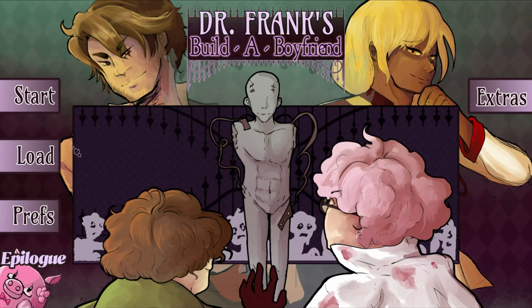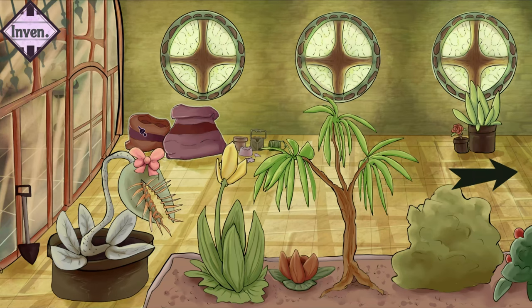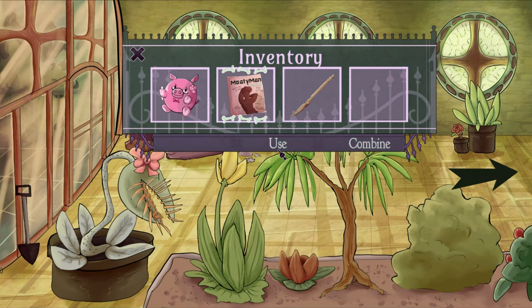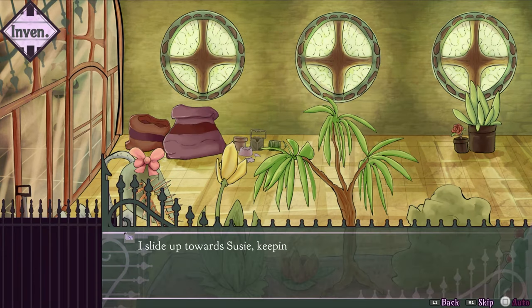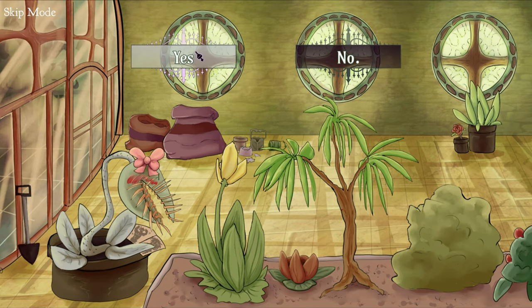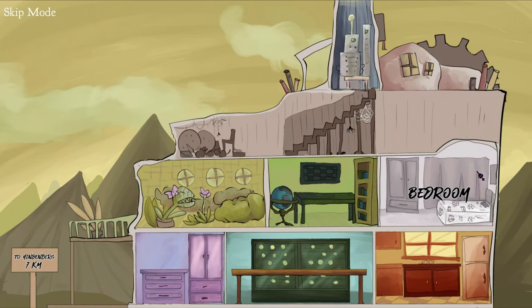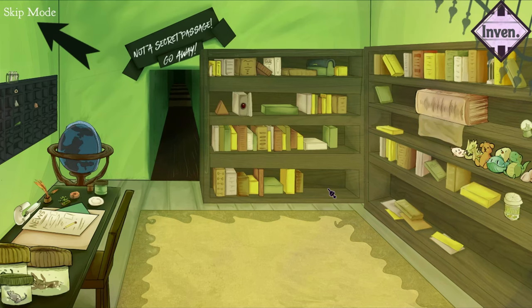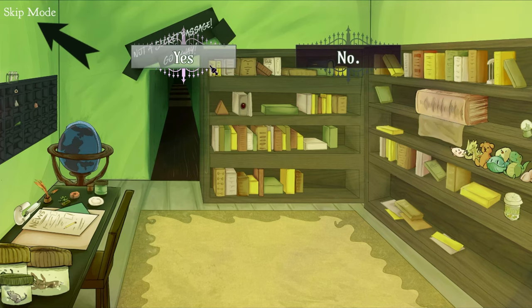Go ahead and load that save we made. You'll be back in the conservatory, so go ahead and use the magazine on the left plant again, and pick the shovel back up. Exit, and now head into the study in the middle of the house. Click on the big book on the right, choose yes to pick it up, and exit the room.